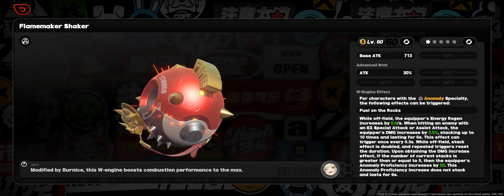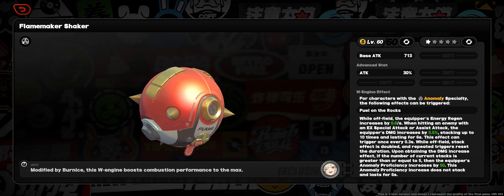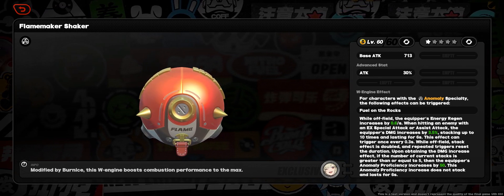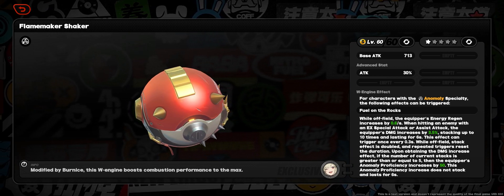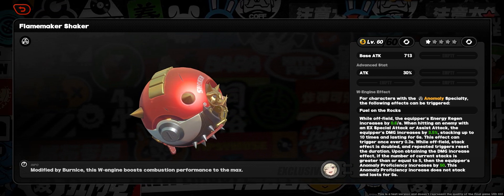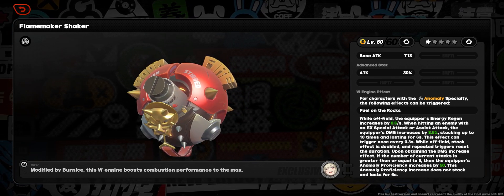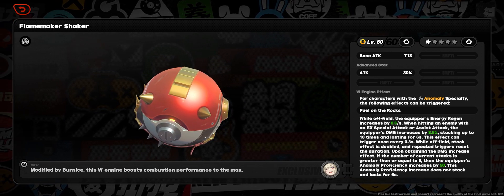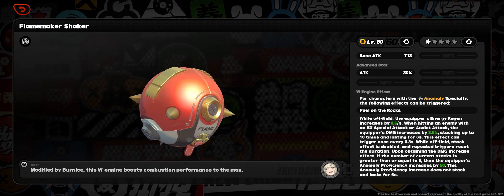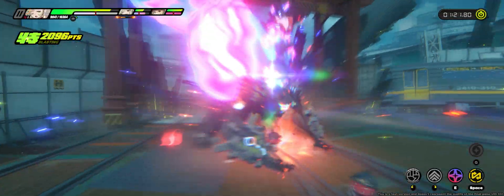Each stack of the engine lasts for 6 seconds and can trigger every 0.3 seconds — each trigger refreshes the duration. With how rapidly Bernice applies damage with her flamethrowers, you max this out in just over a second. And thanks to the off-field procs refreshing the duration, you'll be able to keep this buff up 100% of the time, as long as you keep your scorch debuff going 100% of the time.